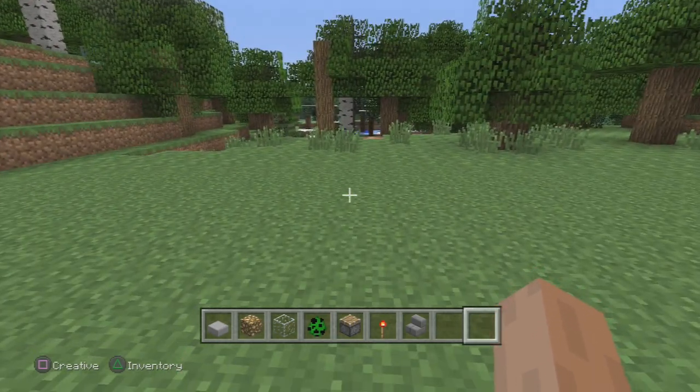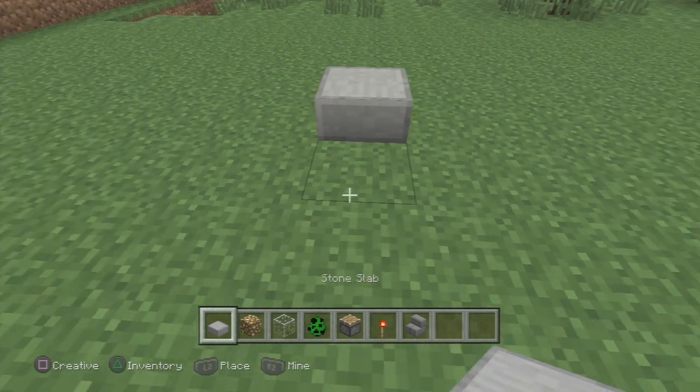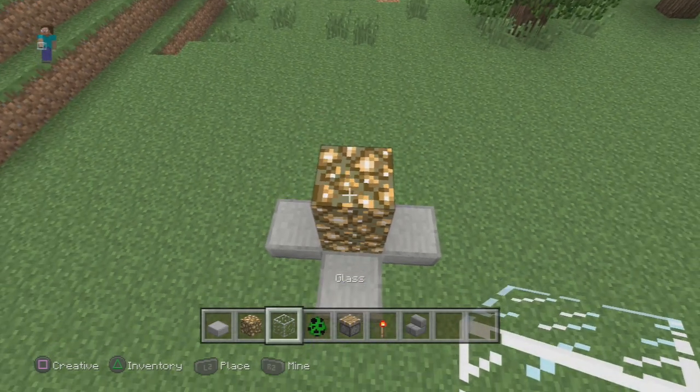To go ahead and do this trophy case glitch, what you want to do is take some half slabs and place them in a diamond pattern like so, followed by two glowstone and then four glass on top.